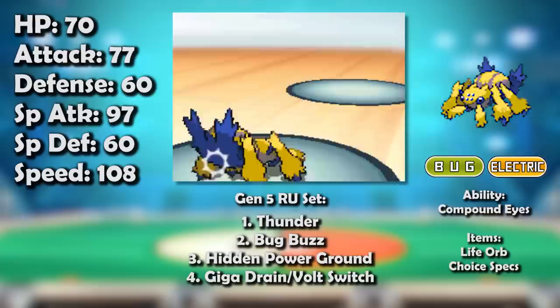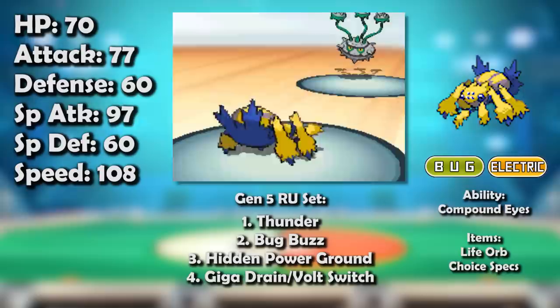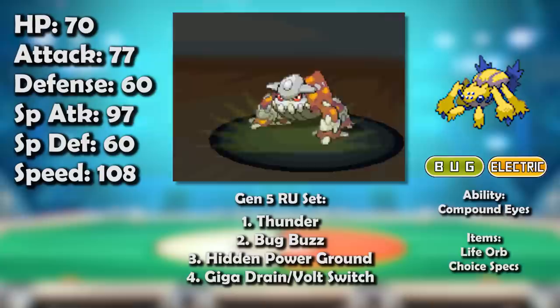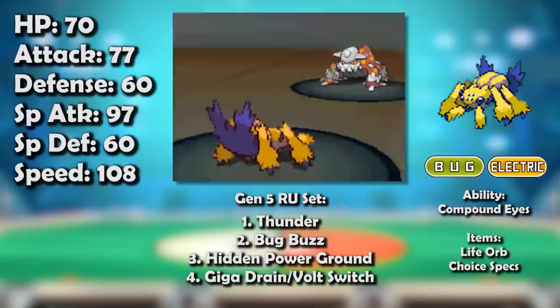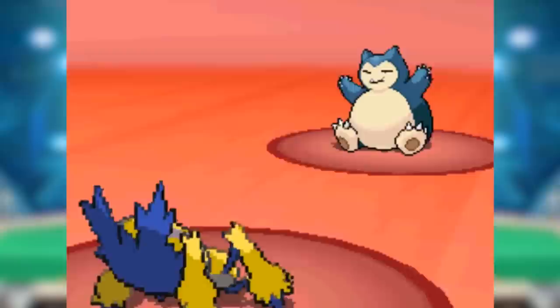Galvantula is incredibly frail and cannot effectively make use of its few resistances, meaning it struggles to switch in safely. It was ineffective offensively too. While its STAB combination wasn't bad, it was completely walled by common Ground/Flying types like Landorus-T and Gliscor. And if it chose Hidden Power Ice for them instead of Hidden Power Fire, it would just get walled by Ferrothorn. Even with Thunder's power, 97 base Special Attack wasn't doing it any favors against bulky staples like Heatran and Jirachi. Plus, it was also Stealth Rock weak — so no OU for Galvantula.